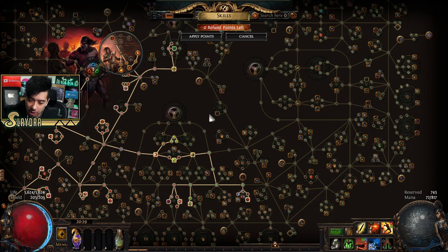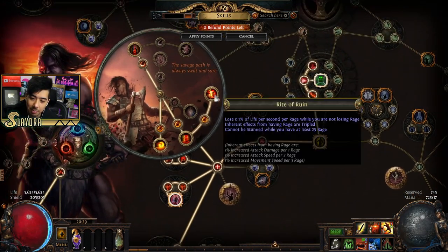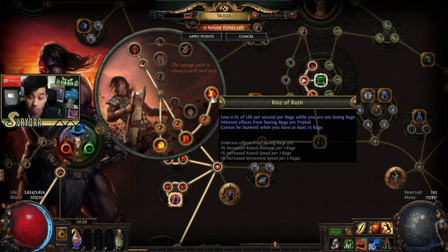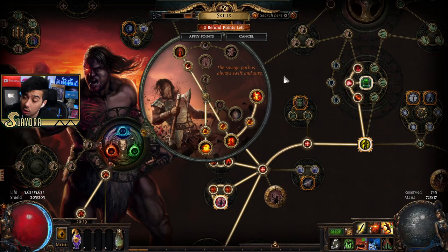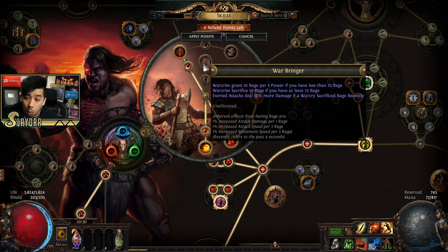To make the math simple: if I have 100 rage and I'm getting triple benefit from it — one percent attack damage per one rage, tripled by Rite of Ruin — that's 300% extra attack damage at max rage. Right now at 90 rage it would be 280%, so that's something to consider. If your damage is really high, you can get Pain Reaver, or War Bringer which grants rage per power when under a certain amount.